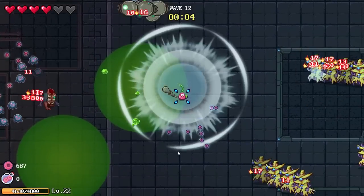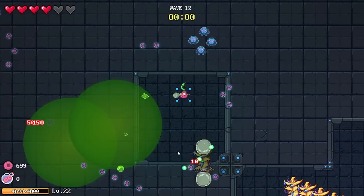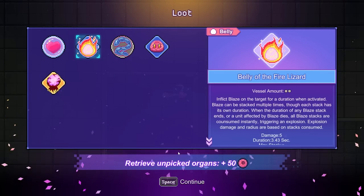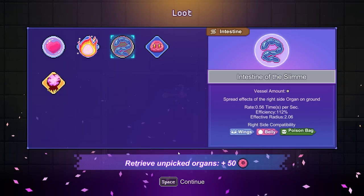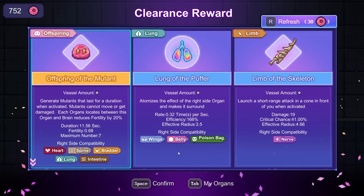I am so glad I've invested in health because I'm getting just slam-a-jammed. I might want to look into some utility organs more than anything else. Running into these weird lines of pseudo-wizard creatures is kind of fun, because they just slowly oogle at you and then die to a billion swords. We got some goodies including the Belly of the Fire Lizard: inflict blaze on the target, can be stacked multiple times, each stack has its own duration.